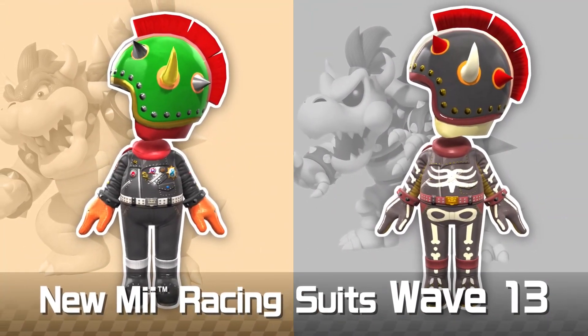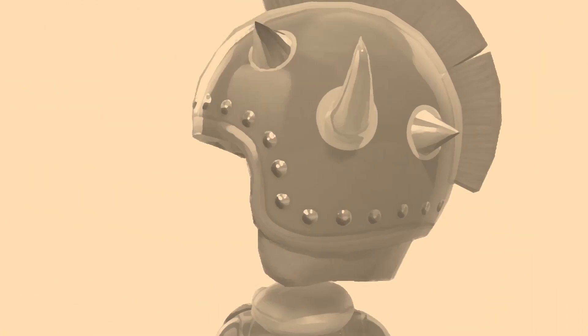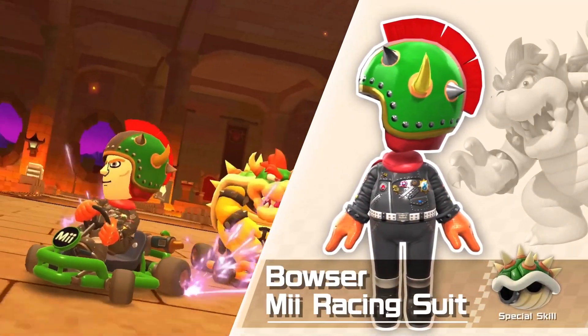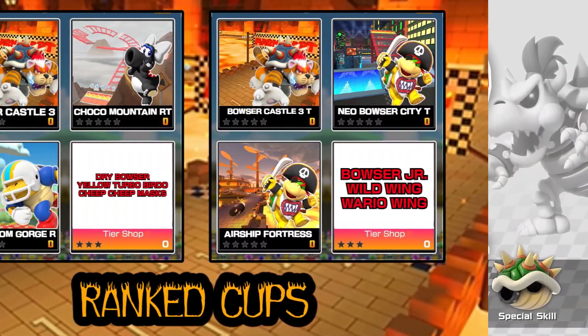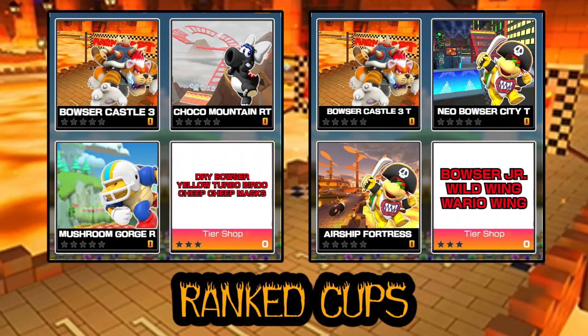For the ranked cups this is going to be a very exciting ranked. The first cup is the Dry Bowser or Charging Chuck Cup. For week one we've got GBA Bowser Castle 3, Mushroom Gorge R, and Choco Mountain RT. GBA Bowser Castle 3 is obviously the new track and Choco Mountain RT was shown off in the trailer. Mushroom Gorge R has top shelf items for the first week pipe and special pipe, so we feel this would be a perfect first week ranked.